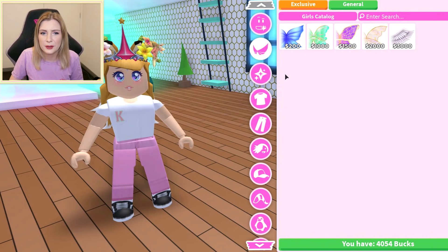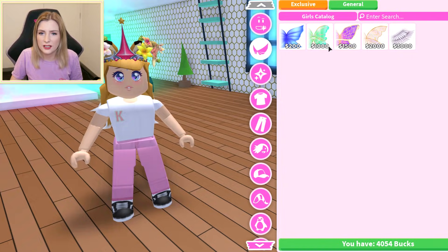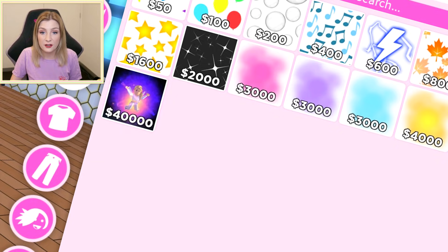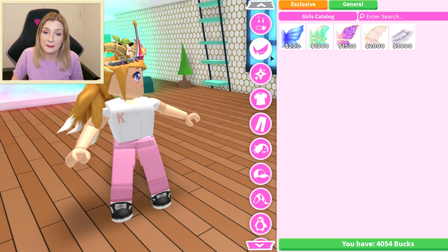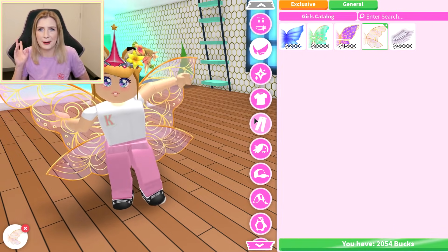If I bought everything it would be like 2,000... 5,400... 7,200... that's 40,000 total — like 18,000 Robux for one thing. I'm not gonna buy all of that, but we're gonna buy the fairy wings because they're adorable and I really want them.